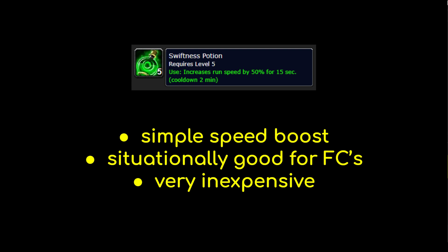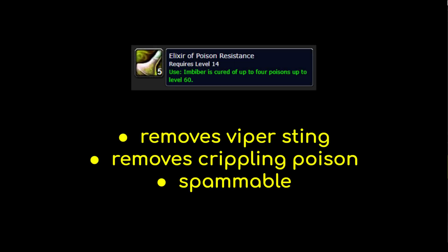Now let's touch on a couple of useful consumables that aren't classified as potions — they do not share the global two minute potion cooldown. Elixir of Poison Resistance is a very sneaky item for removing Viper Sting and Crippling Poison from yourself. It has a very short cooldown, so it can basically be spammed. Viper Sting, a hunter ability that drains mana, is incredibly annoying for casters, so poison elixirs can make your life a lot easier in battlegrounds. And Crippling Poison is what rogues rely on to stick to targets, so removing it with an elixir lets you slip away and create distance.